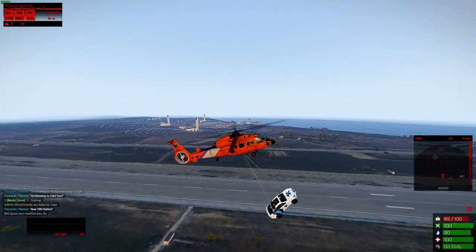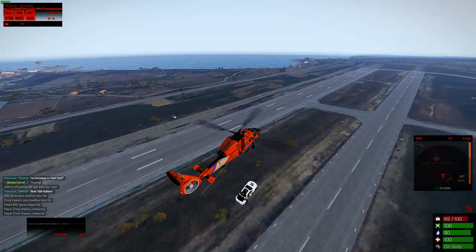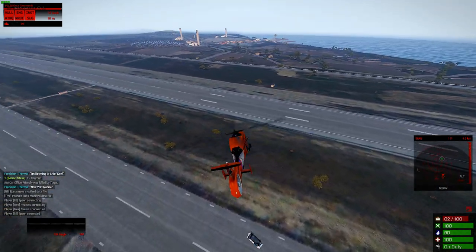You can see the SUV is coming up toward you — be careful of that. You can unhook it anytime you want and drop it, but be careful you don't drop it on another player, because it will kill them and you will get a ban for dropping it on another player.